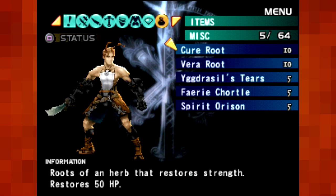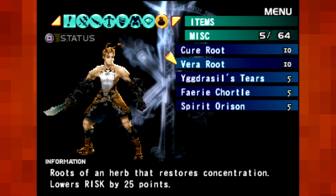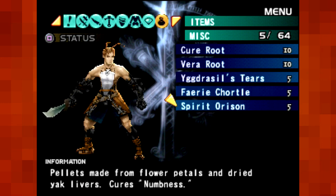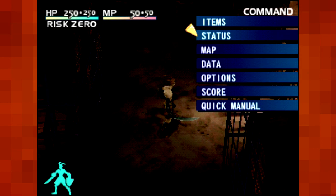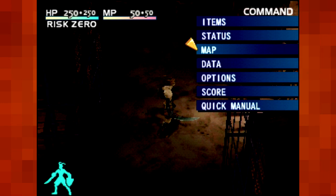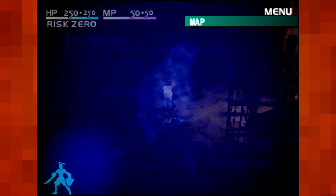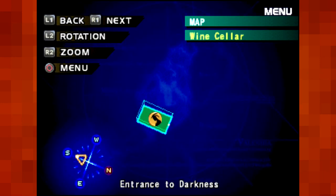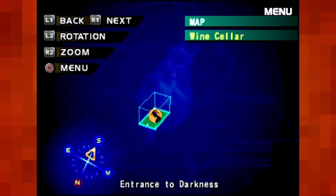We've got Cure Roots that heal HP, Vero Roots that lower our risk. As I said, the more risk that you have, the more chance that you will simply miss an attack. Cure Paralysis, Cure Poison, Cure Numbness — they start you off with a pretty good set of stuff. The map is pretty self-explanatory; it shows you a more full map of this area, including an actual compass, which would be nice sometimes.